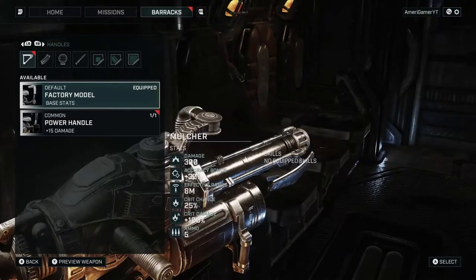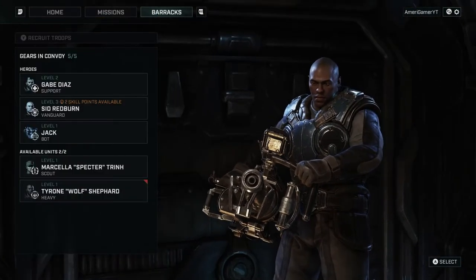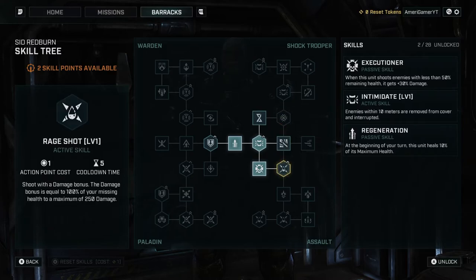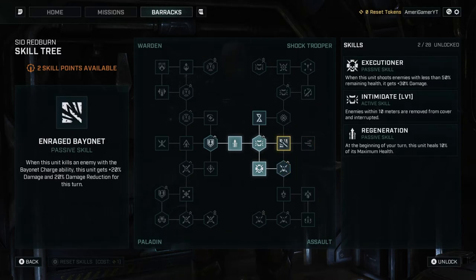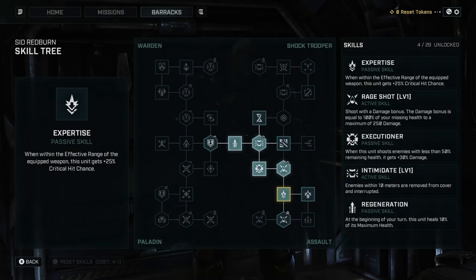And then Tyrone — it's a flat fifteen percent damage bonus. I like it. Now since Sid has two skill points, let's upgrade him more. Raid Shot: shoot with a damage bonus equal to one hundred percent of your missing health, up to a maximum of 250 damage — that could be absolutely insane. I'm getting this. Also: when within the effective range of the equipped weapon, shooting gets a twenty-five percent critical hit bonus. This side of Sid's tree is absolutely insane.